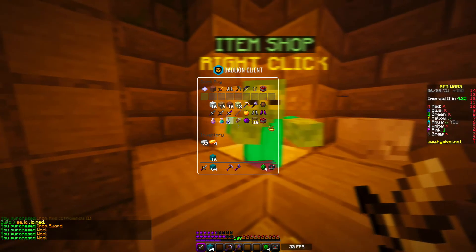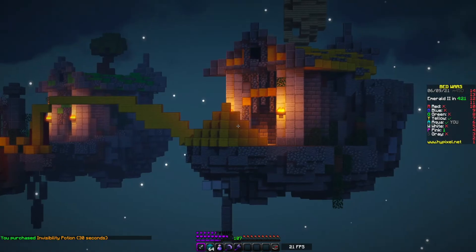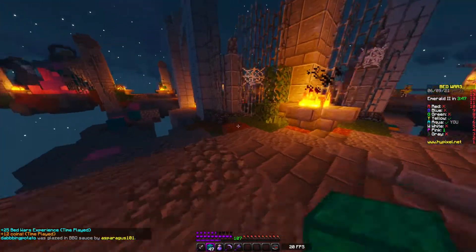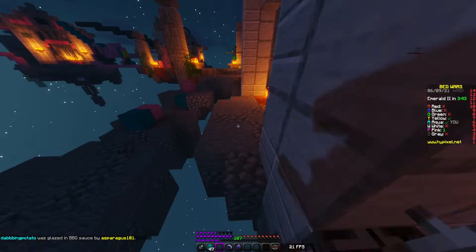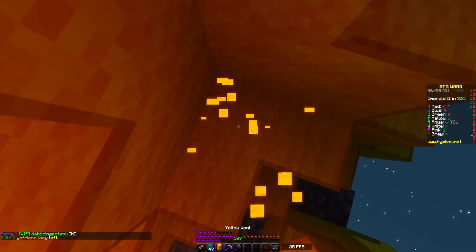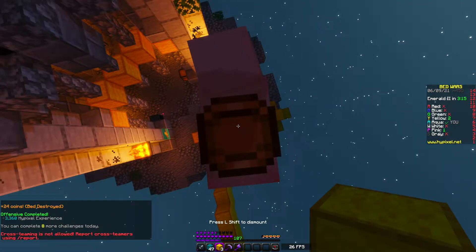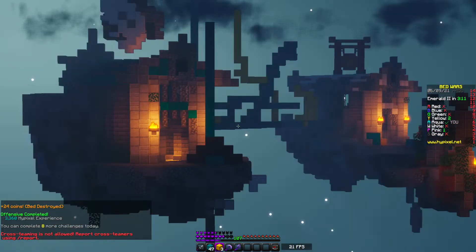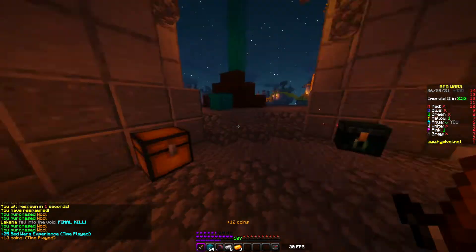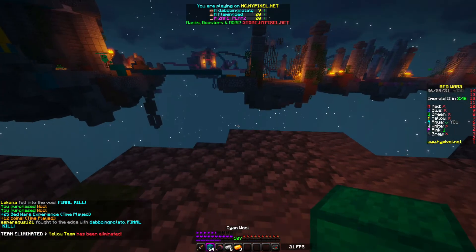Now I think it's about time that we use these emeralds. Yellow has a giant bed defense so I got some tools. We're making it to mid - both yellows are here, so I'm gonna shift and drink my invisibility potion. They don't have a trap - let's go. Is their entire bed defense just wool? It looks like it is. We got their bed, but I think my teammate said they were incoming, so I'm going to void. They are definitely incoming, but my teammate killed them.